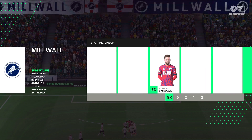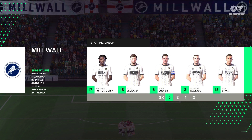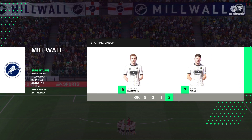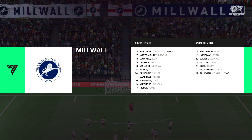Here's how the home side lines up. It certainly looks like a 5-3-2 out of possession but a 3-5-2 when they're in possession. They will look to stay compact when they don't have the ball and the distance between the units will be small. Need to be clinical though when they do go forward.